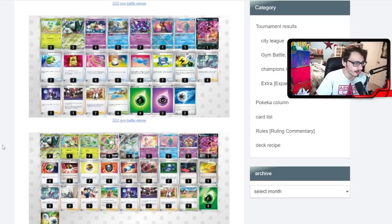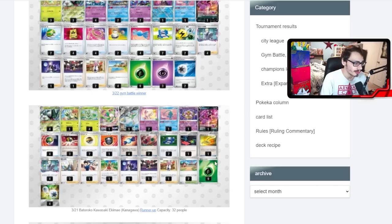This build uses the Mew from Celebrations alongside Radiant Alakazam. Radiant Alakazam seems like a must-have in Meowscarada — you're able to move the damage off the bench and put it on the active, then attack with Meowscarada's main attack.